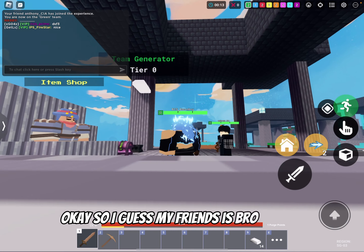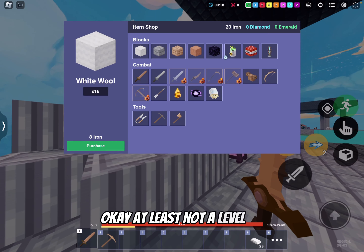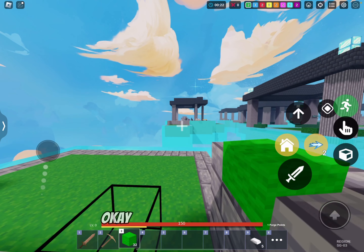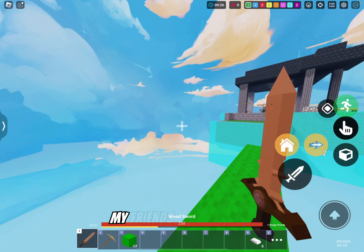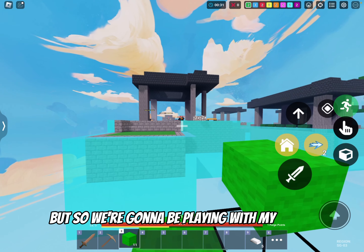Okay, I guess my friends are AFK. Are there any tryhards? Okay, at least not a level 30. Well, at least our enemies aren't here. I'm gonna try to rush. My friends just came in bro, so we're gonna be playing with my friends.